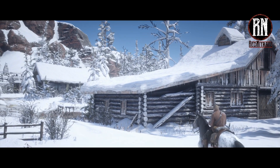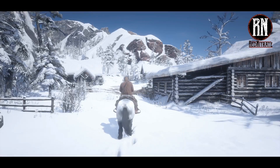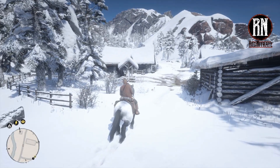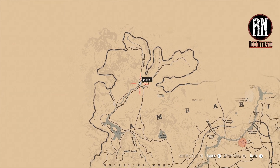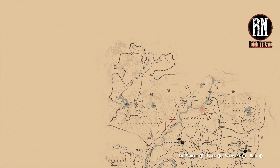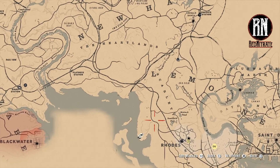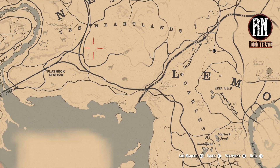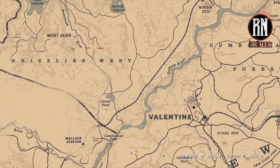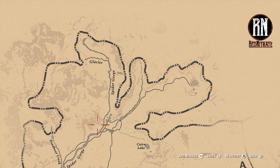There's Arthur riding into Colter — and there you have it, we are in Colter. We've traveled all the way from outside our gang camp to here, in a matter of about 30 seconds. We've covered all of that distance. Absolutely incredible.